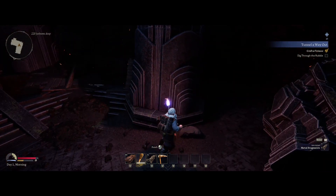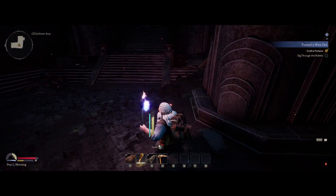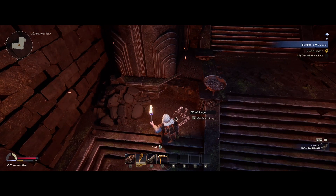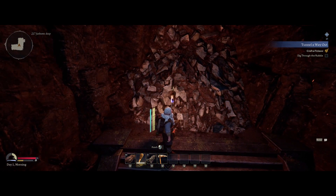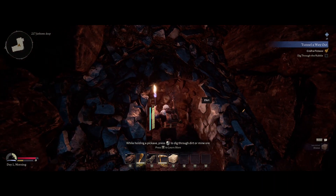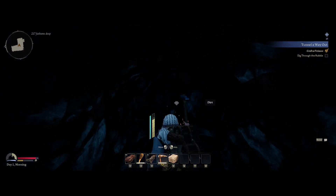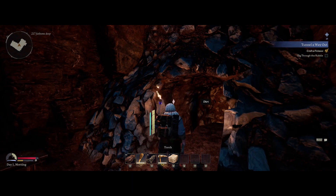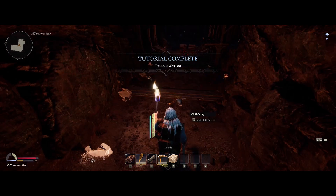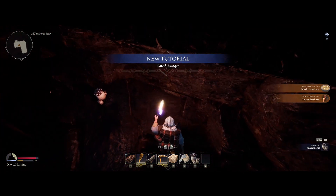Looks like I'll have to dig my way out of this place. The minimap is top left — apparently I'm 220 fathoms deep. Not sure how you can tell how deep you fell when you physically fell down a hole — I've got an internal sat nav built in. If you've got a torch in your hand you can still aim where you're digging, which is quite good. We are not alone — take some mushrooms.